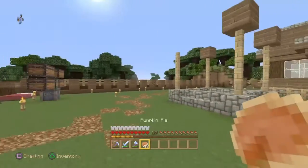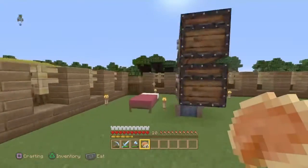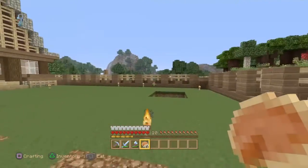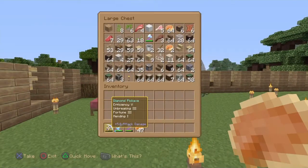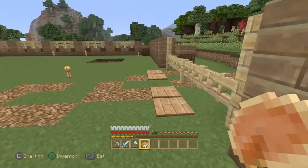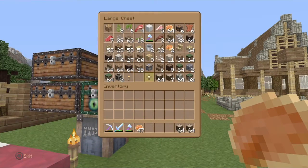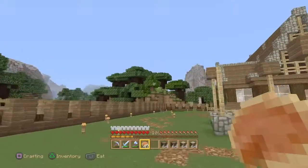Hello everybody and welcome back to another episode — this should be episode 31. Today we're going to be working back here in the woodland village. Somewhere in a chest I was working on a banner to be the flag and motto we were going to put up, but I can't find it. Today we're just going to work on a small house design for the other villagers.